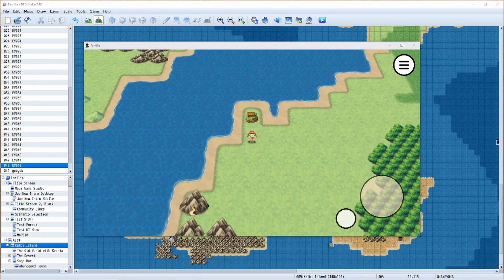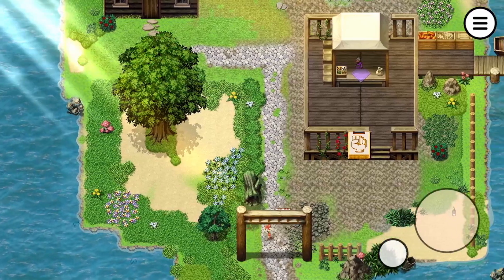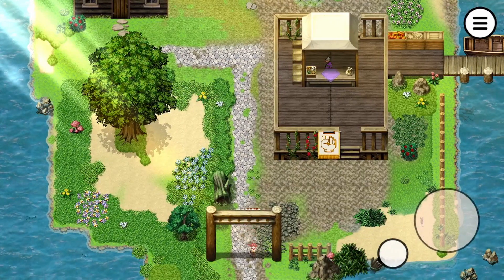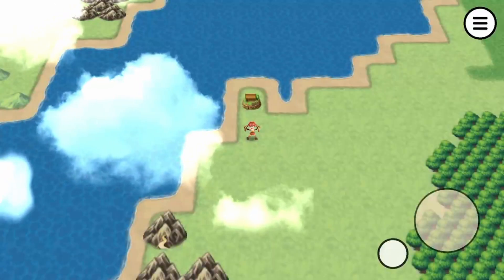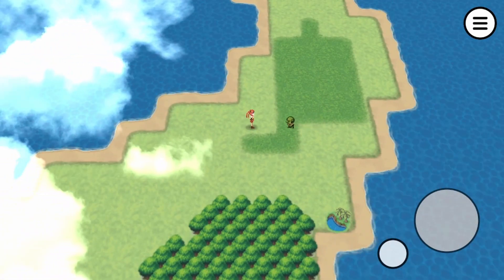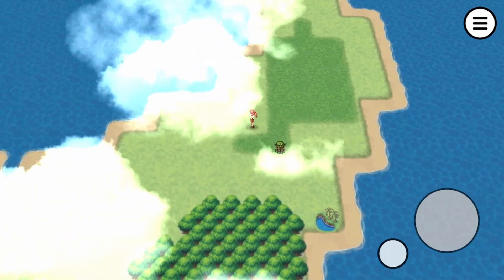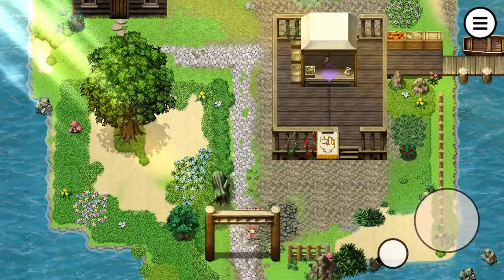Hey guys, I just wanted to make a super quick video to show you what I was working on today and how you could do something like this if you wanted to. First, let's demo the product. Basically what this does is it makes an enemy appear on a map — or at least you feel that the enemy is randomly appearing. You can see the goblin walking around up there, and if you run into him it'll cause an encounter. When you leave the map and come back, he'll spawn in a different place.